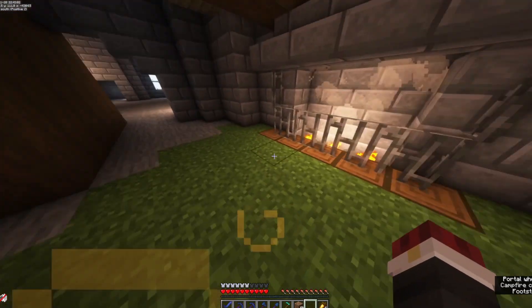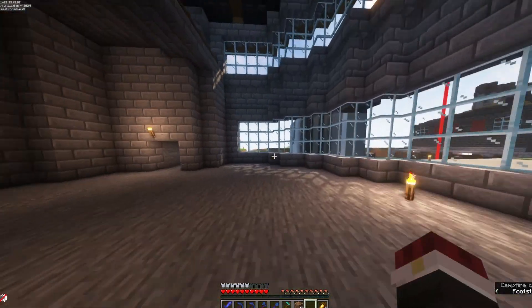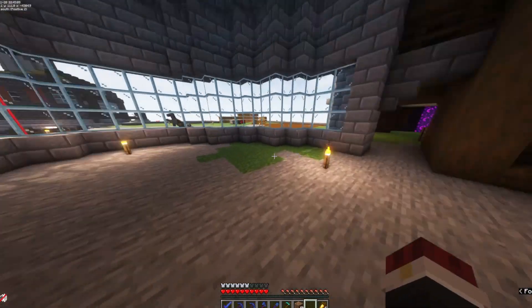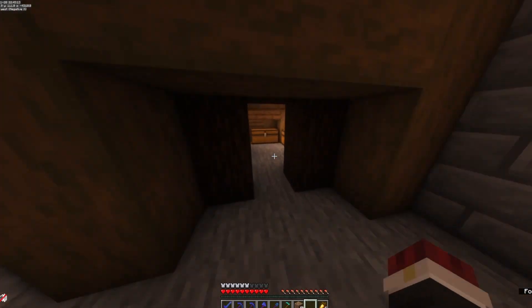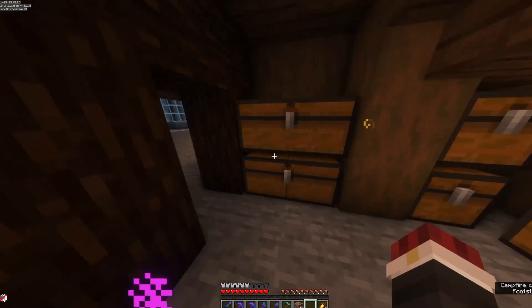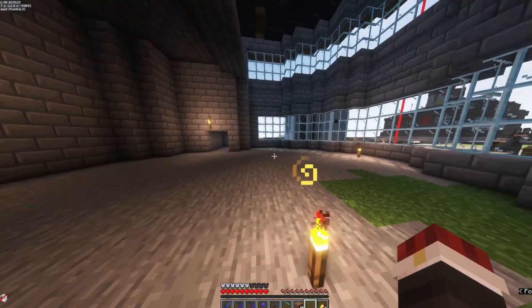A lovely cosy fireplace. Through here we'll have the working offices down here — probably I might make it into a working office and library. A little bit of storage over here, not a massive amount, because we're going to have the main storage building over there in that big part.